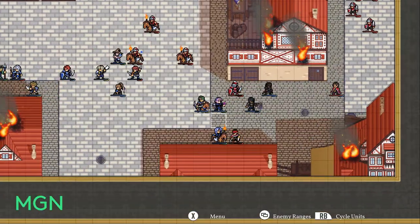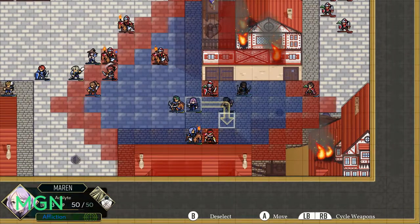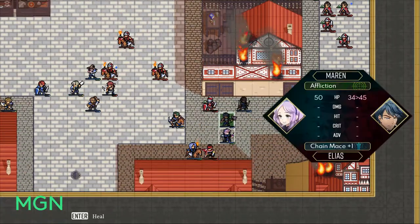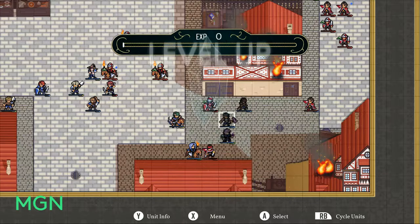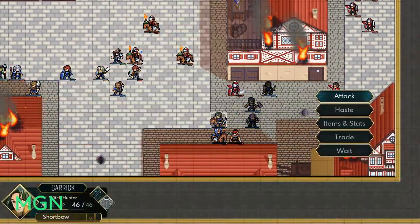Once you hit level 30, you will get 4 more promotional options, and you don't have to pick the one that coincides with whatever level 10 one you picked — you can mix and match. You can go defense early and then damage late, or vice versa.